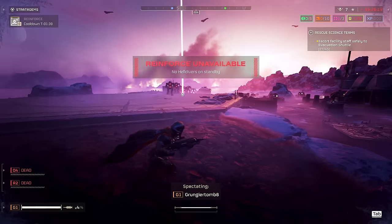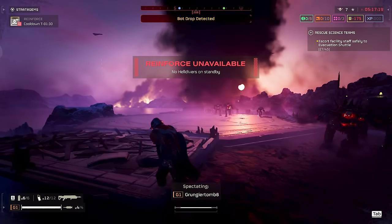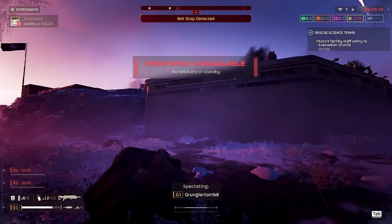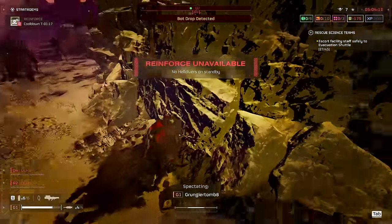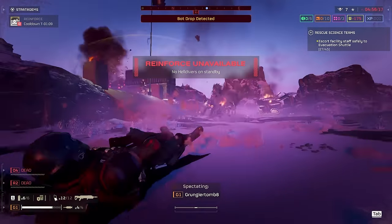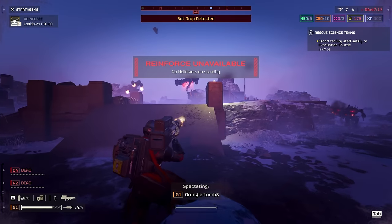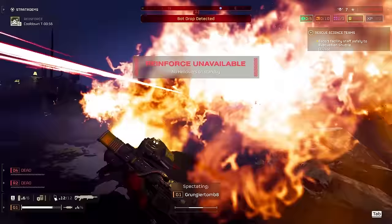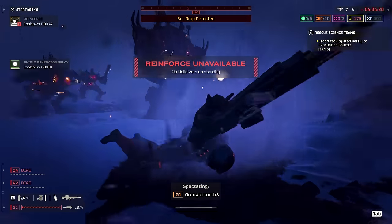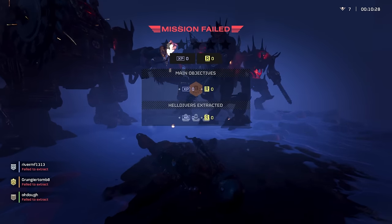Someone playing two hours a month thinks they're an expert on this mission. That's what some players seem like. Once you get overran on the base, you can't do anything. But when you don't hold hands on the objective, you are bringing bot drops away from it, giving your team a chance. If you're on the objective, this chaos is going to happen. Why would you want to sit there and only get experience and requisitions when you could also get samples? We have wicked upgrades in the ship module section right now.